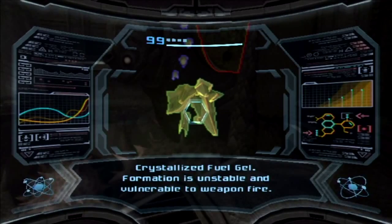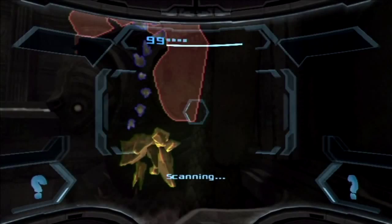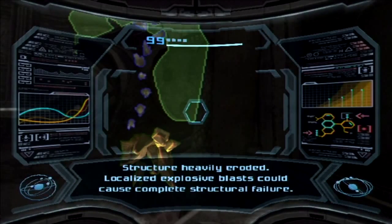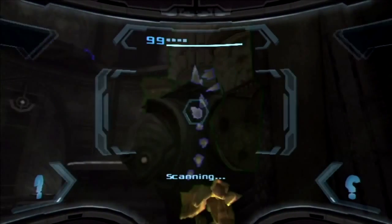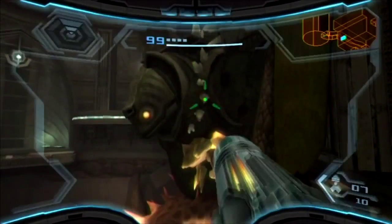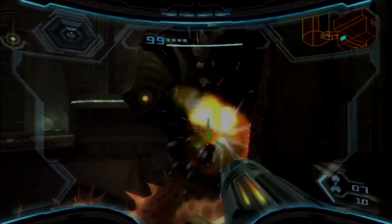Crystallized fuel gel — "Formation is unstable and vulnerable to weapon fire." Up here: "Structure heavily eroded; localized explosive blasts could cause complete structural failure." And this here? "Aged gel crystal — this one's invulnerable to weapon fire."